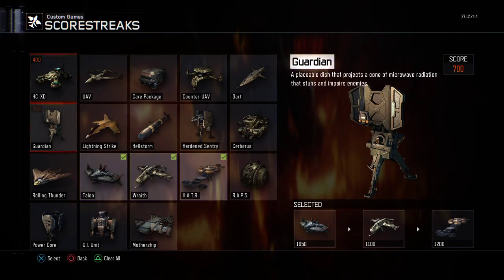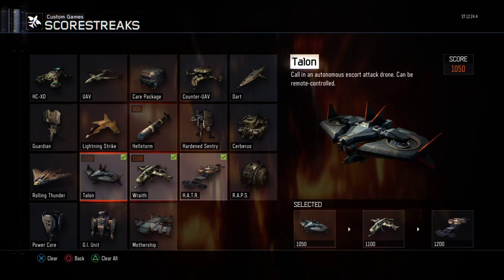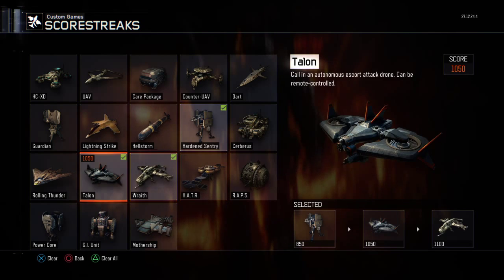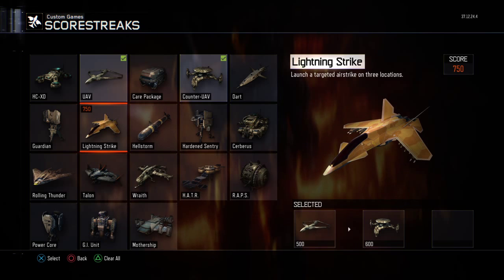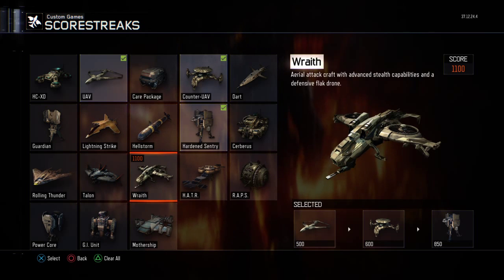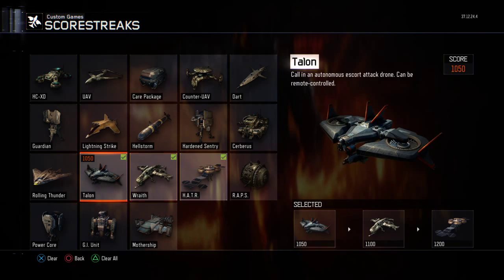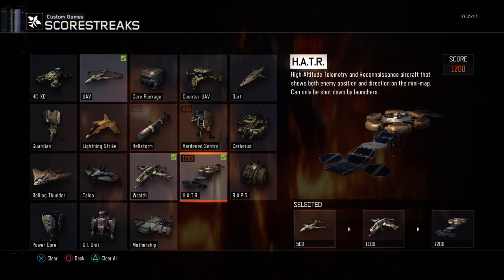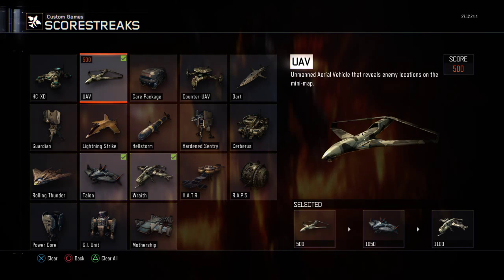For Scorestreaks — if you're a good player, I do recommend this loadout; it's very good. You might want to chuck on a Hardened Sentry or something like that. Or if you're a lesser player, you can't really go wrong with UAV, Countermeasure UAV, and then one of these killstreaks. Hopefully the Scorestreaks do get buffed — at this point they are pretty weak — but my personal favourites are those three or UAV. Using those four killstreaks is what I'd recommend for an above-average player.